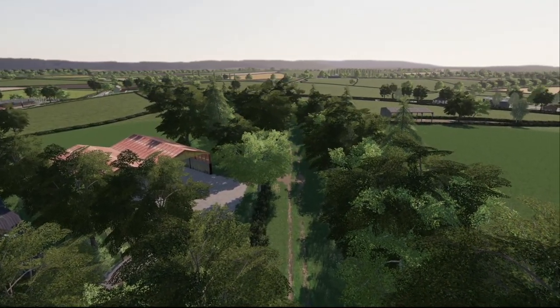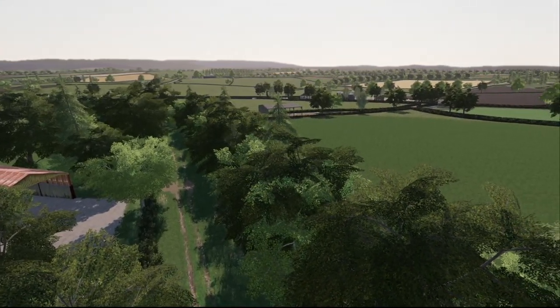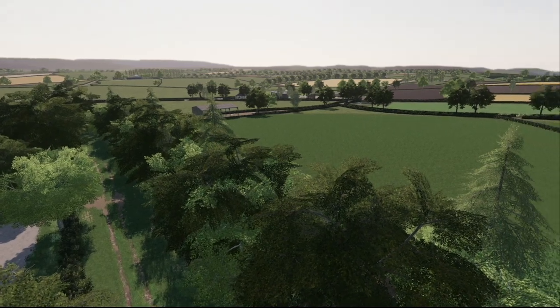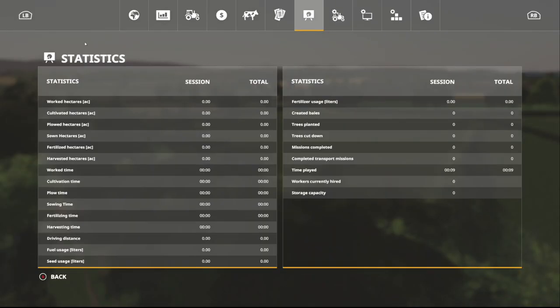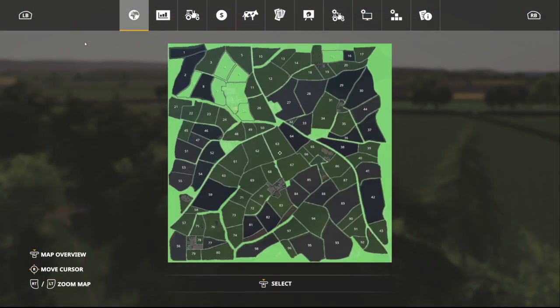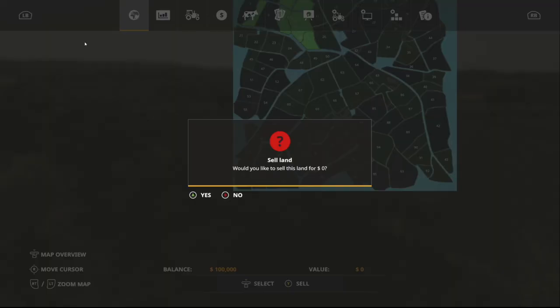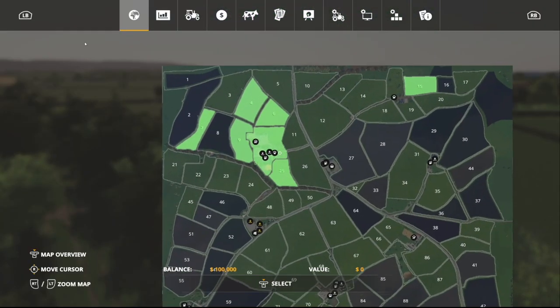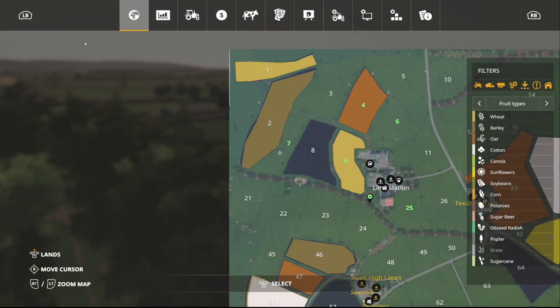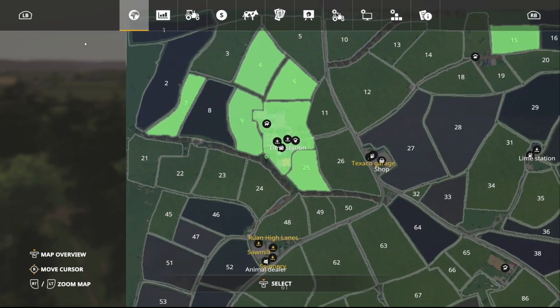The map also features grass and arable areas, small forests, BGA, realistic DEM terrain, David's lighting adjustments, seasons ready, and manure system ready. This is by Dusty Dave and it is a very beautiful map — super detailed. Dusty Dave is known for being incredibly detailed. Let's jump in and take a look at the PDA to see exactly what we get to start with.